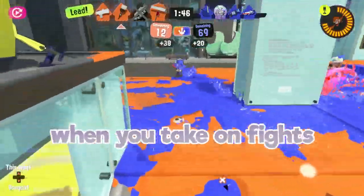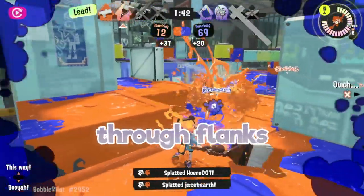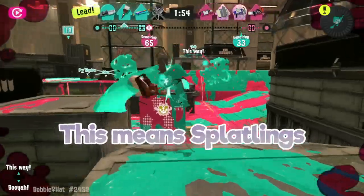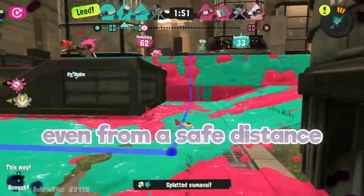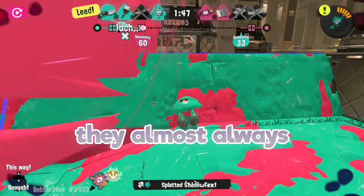Octabrush will reward you when you take on fights in good map control up against walls or ledges, syncing up to enemies on flanks with the ability to disengage when needed. This means splatling chargers have a hard time hitting you even from a safe distance, but never engage splatlings unless you are behind them — they almost always win the fight.